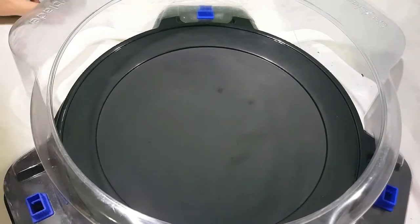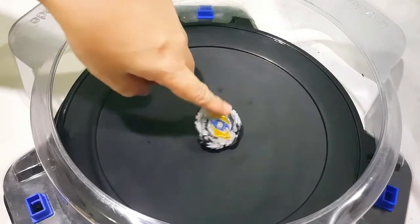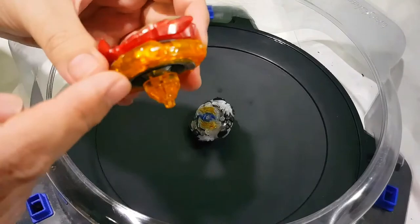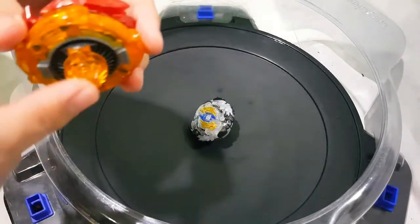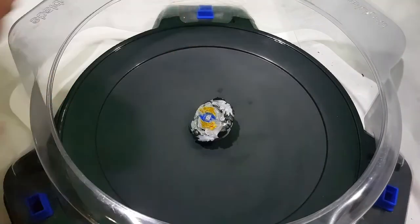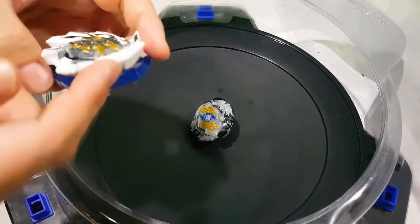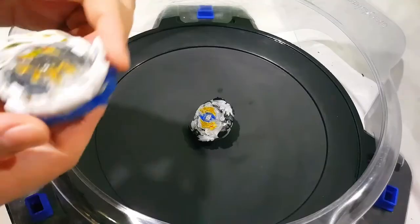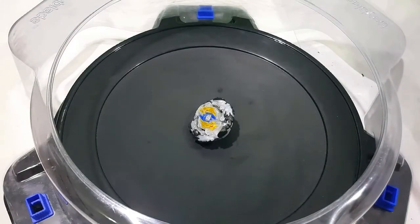For example, if you're battling a short combo and your contact points for attack are better on the chassis than the ring, that would be an indication to use the higher driver. If you want the ring to hit the Beyblade more, then you use a shorter driver. So let's see the difference in performance and start with Jaggy Dash.